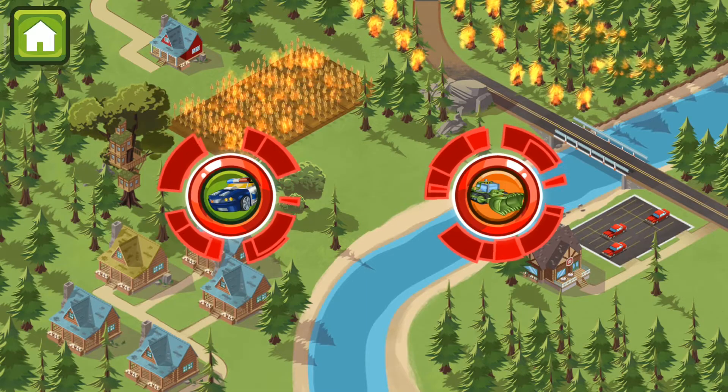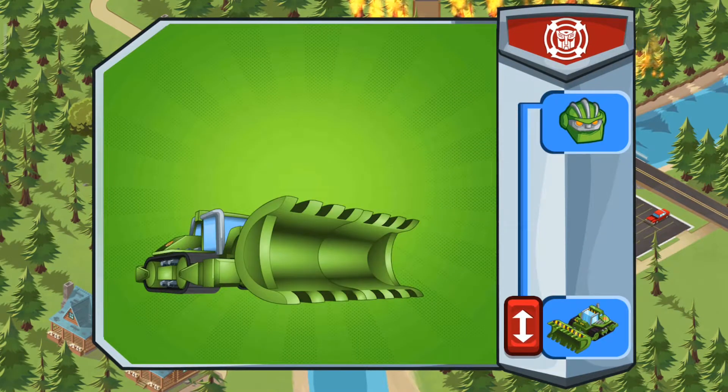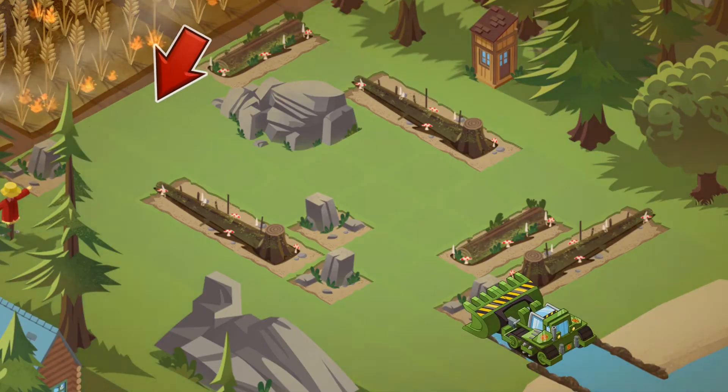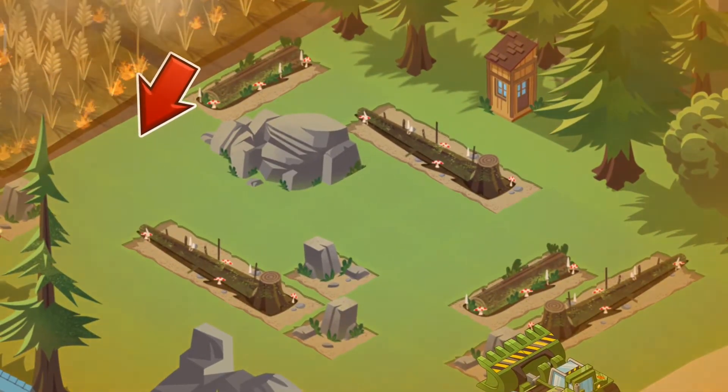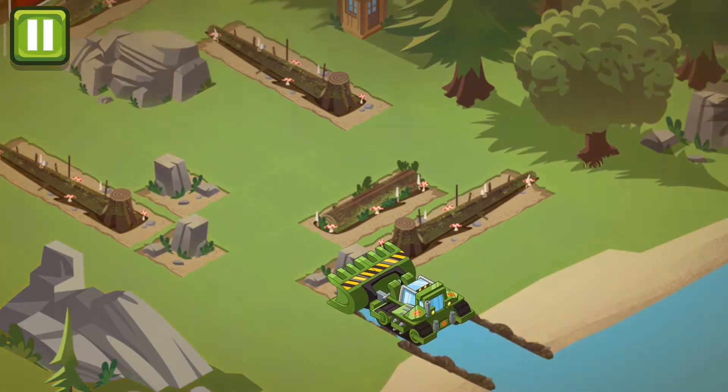There's a wildfire in the forest. There are hazards — slide the button down to change form. All right, Boulder, we can keep the fire from spreading further by creating a path from the river to the field.